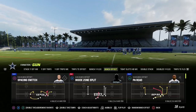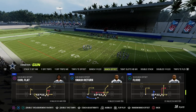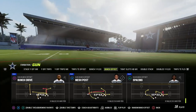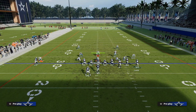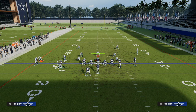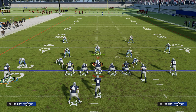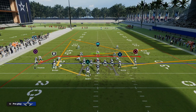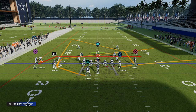The first concept I wanted to talk about is the slant post. The slant post concept is probably the best man-beating concept year over year. The basic principle is this: we're going to have a slant route and a post route — hence the name slant post. What you do with the other three routes is up to you. So here we have Brown on the slant and Lamb on the post. That's the slant post concept.